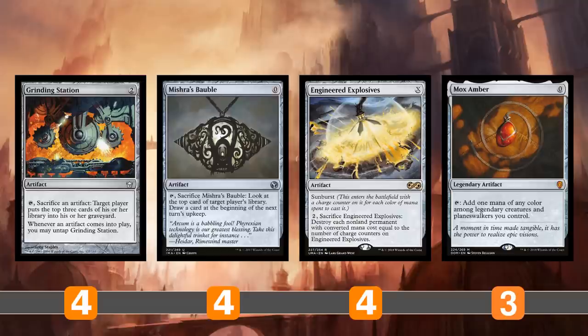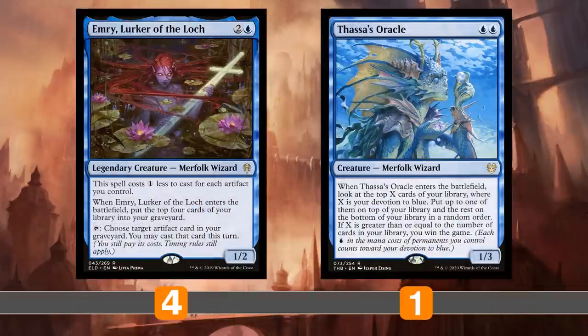Underworld Breach says the escape cost is its CMC plus exiling three other cards — the stars have aligned, it is absolutely perfect. Grinding Station mills yourself for the three cards you need to escape the artifact itself, and that triggers Grinding Station's second ability to untap it. So you can just start milling yourself out and you're going to mill your entire deck with this two-card combination. Then you make a whole bunch of mana with Mox Amber if you have an Emery in play, and cast Thassa's Oracle for the win-the-game trigger.